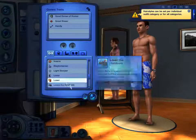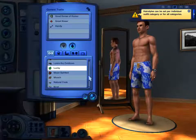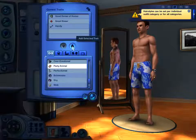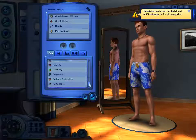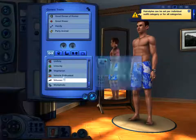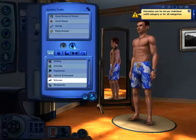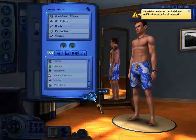Light sleeper, loner, loser, loves the outdoors, lucky — we could make this guy really lucky. Or a natural cook. Party animal — should we make him a party animal? Yeah, let's make him a party animal. He is going to the big city, the big smoke, and there's going to be a few clubs there. You can get into the dance scene and maybe meet a few famous people. Virtuoso — let's make him a virtuoso and see if we can make him famous. So he's going to be a party animal, virtuoso, good sense of humor, great kisser, and a handyman. That is Jimmy Bobson.